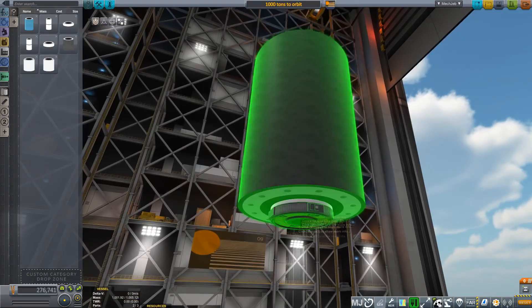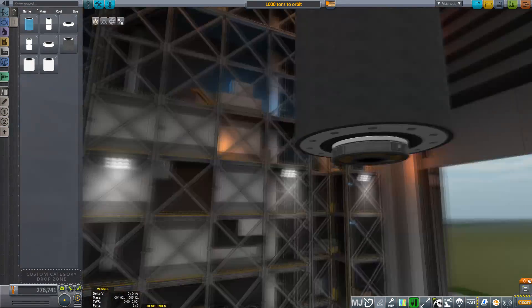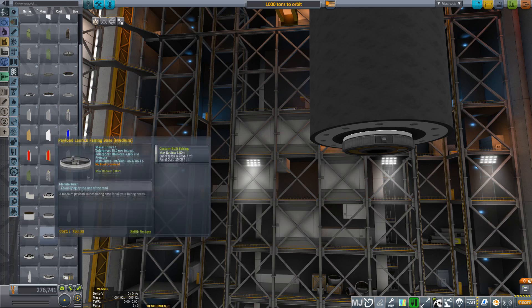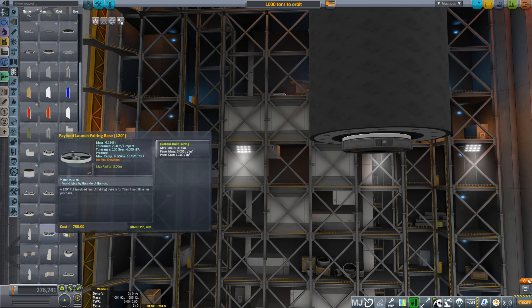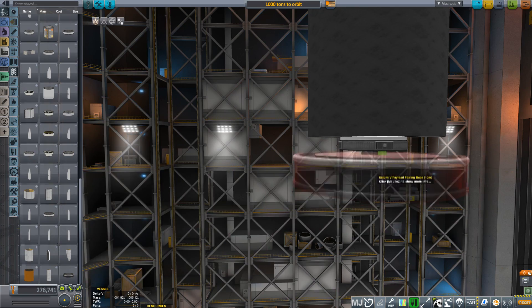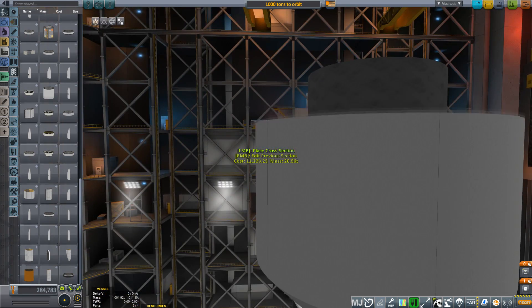No matter the propulsion system, the transfer vehicle is going to be massive. Since you know me, you'll already know I prefer launching things in one go rather than docking parts together in orbit. So here's a little montage of me trying to build a really massive lifter — the goal: get 1,000 tons of payload into lower Earth orbit.